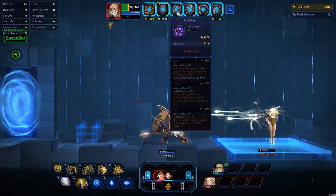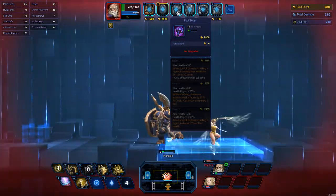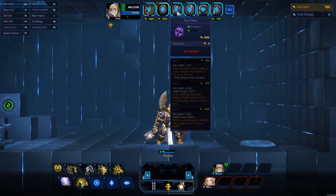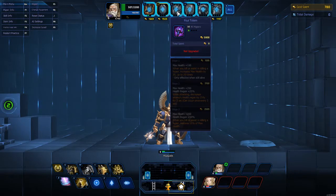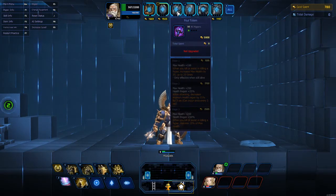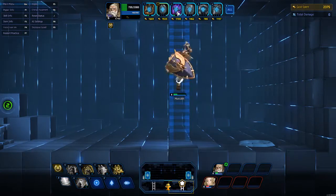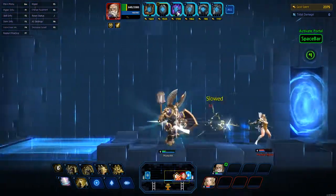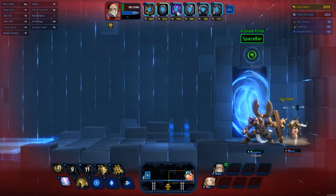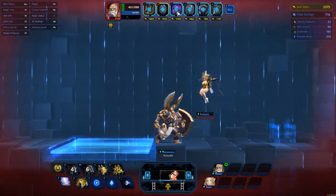Then the next thing I use is the Foul Totem. It increases my max health by 100, and with every kill or assist in killing a hyper, it increases your max health by 30 up to 20 times. That's the first item I drop gold into because you get the effect immediately.